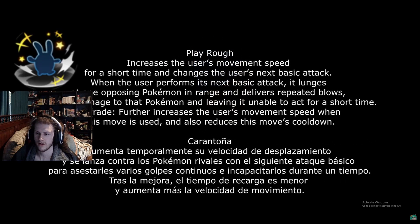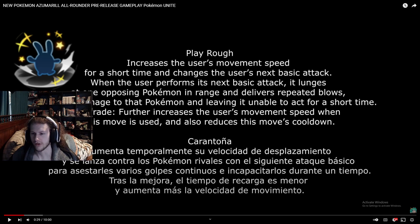Play Rough increases the user's movement speed for a short time, then the user lunges at one opposing Pokemon in range and delivers repeated blows, dealing damage and leaving it unable to act — so it does stun. The upgrade further increases movement speed when this move is used and also reduces this move's cooldown. We'll have to see how long that cooldown is.